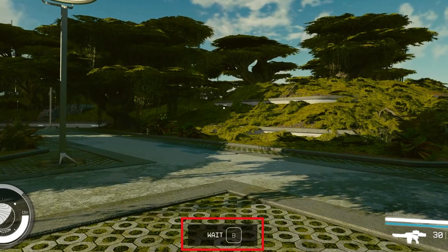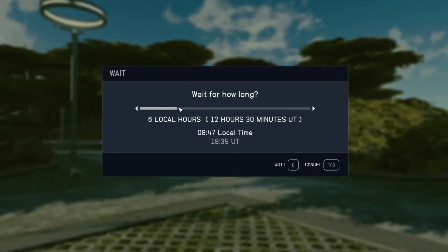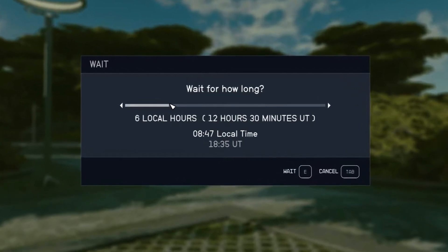In this case you will be pressing the B button. After that, you need to select how many hours you need to wait, just like in all other Bethesda games.